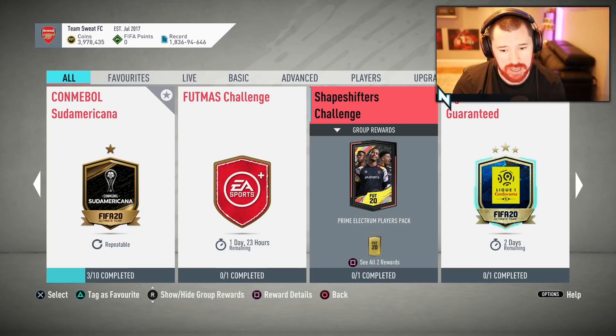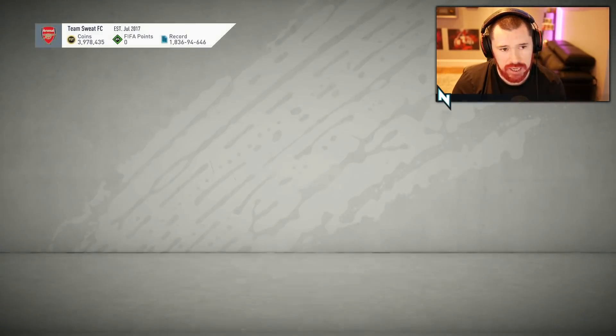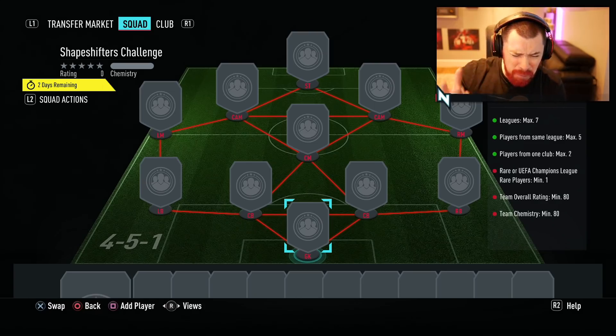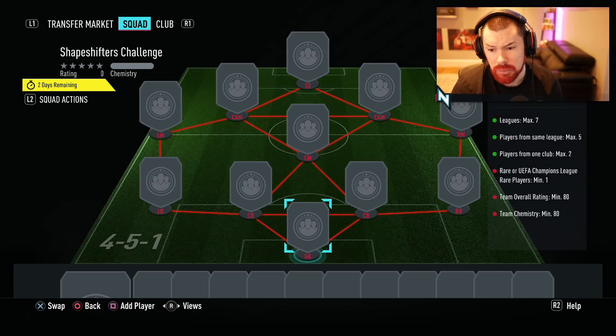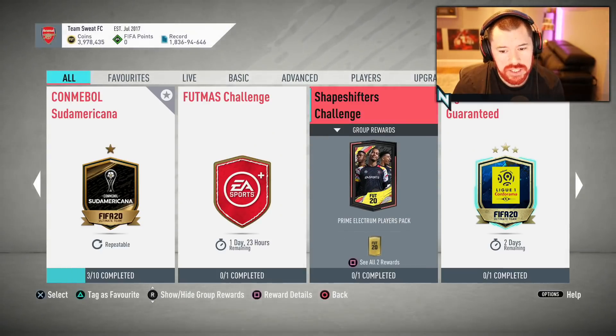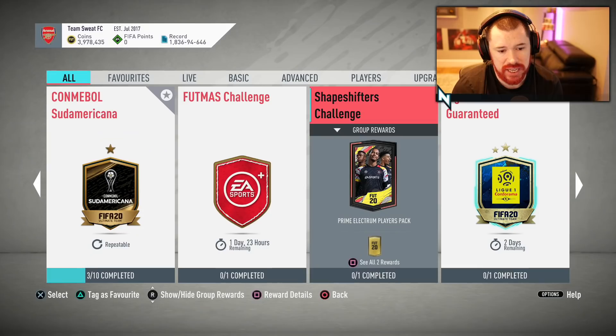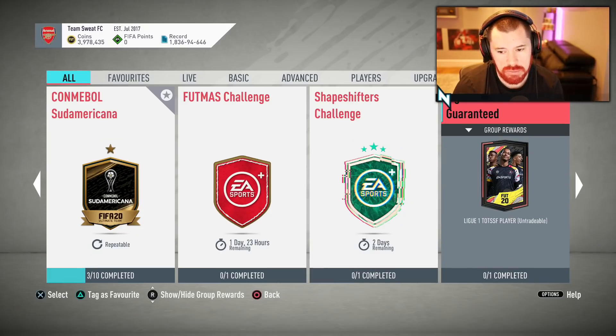The Shapeshifters challenge gives 1 Prime Electrum players pack and 2 Rare Gold players packs. For that, honestly, a gold team only, 80 rated - you're out of your mind. When it's for a Prime Electrum players pack, that means you get 6 Rares, 6 Golds, 6 Silvers - that's just not a great pack. You can get a Prime Electrum players pack from League SBC grinding for like 2k or 3k. So the fact that they're charging that much is a bit crazy.